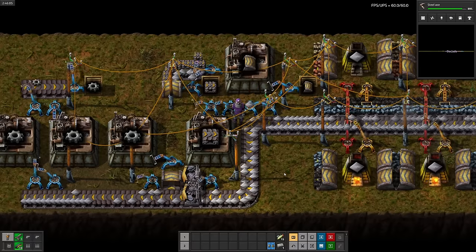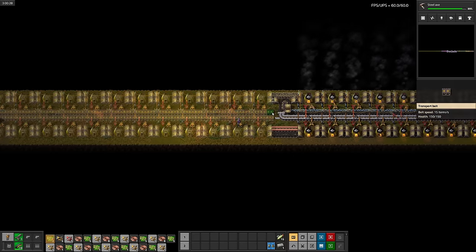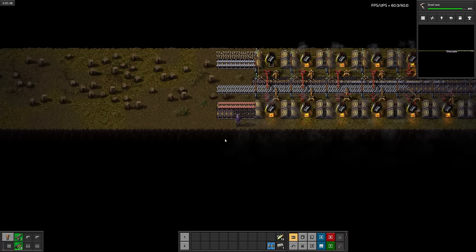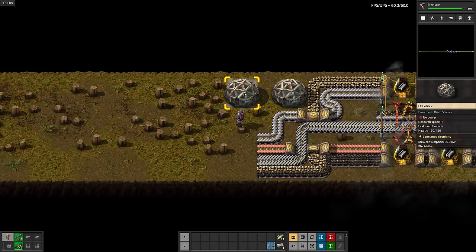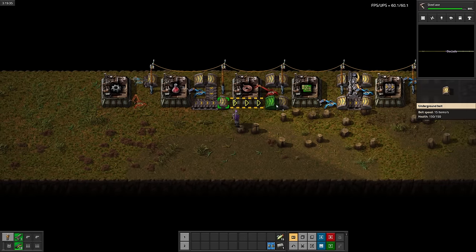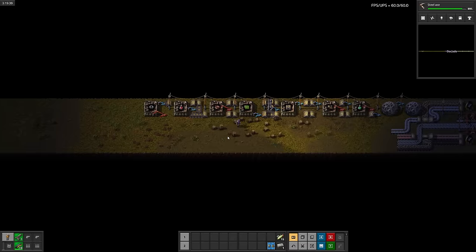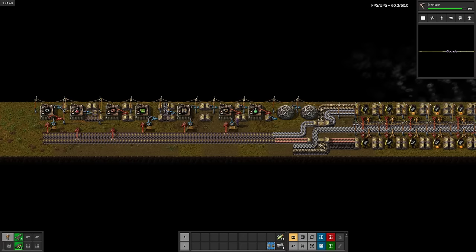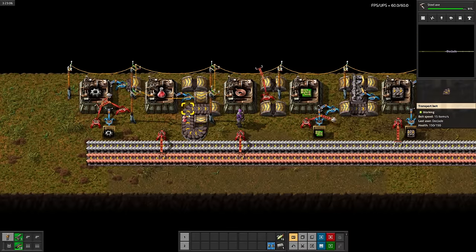After waiting for some more underground belts, we can set up copper, then steel. I'll combine coal and stone onto one belt since we won't need too much of it from now on. Now let's make some science. I'll throw together a little setup for red and green. Since belts are already taking up almost half of the usable height, designs do need to be quite compact. But as a professional amateur spaghetti builder, it shouldn't be too hard. If anything, it's quite fun.